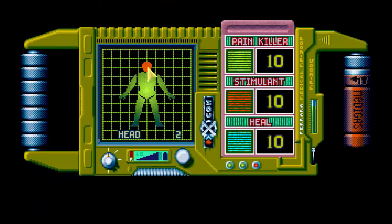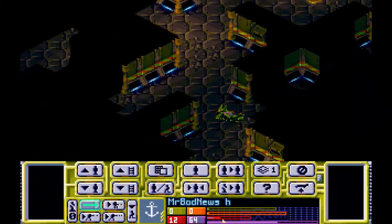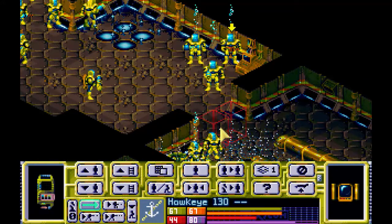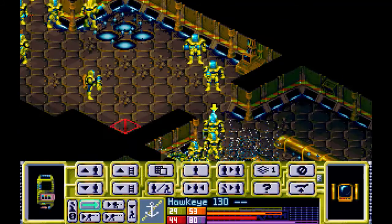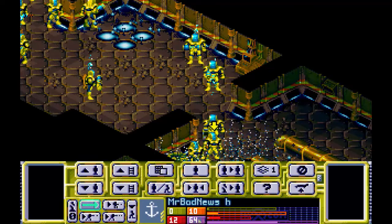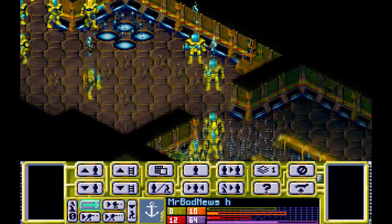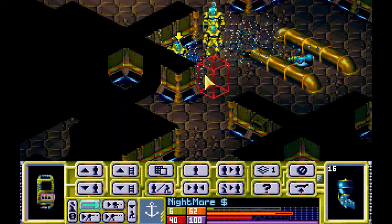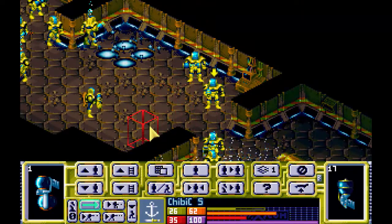We can heal him here — good. We healed him and he's up. Mr. Bad News has pretty low health and he's partially stunned. Hawkeye, you are packing a medkit — use it on him, give him some stimulant at least. So he's a little better. No fatal wounds — under-armor. The under-armor is not well armored for a grenade on the ground — that's kind of a problem.